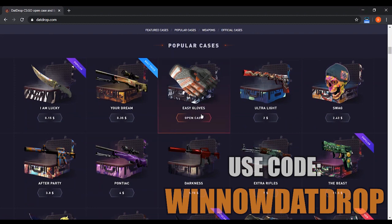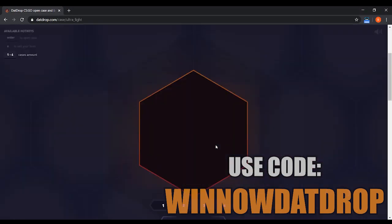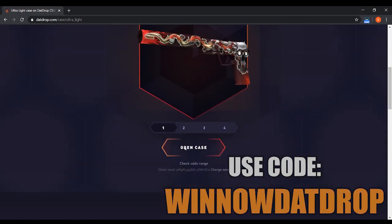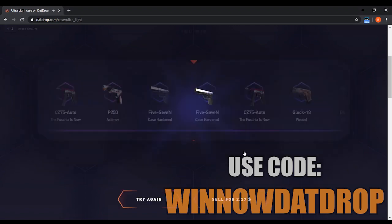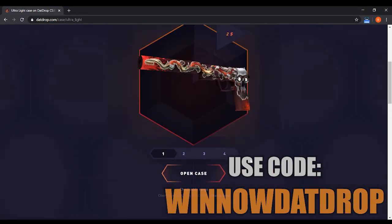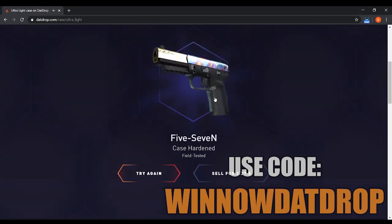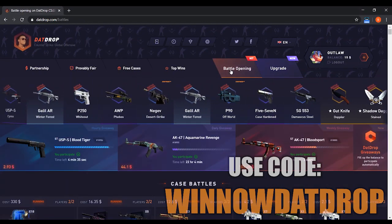Let's go back to the other cases. I want to open a couple more before we get into the 1v1s. Let's go with the Ultra Light — it's only $2.00. We can get a bunch of different items here, small chance to get the USP-S Kill Confirmed, a bigger chance to get the worse guns. Let's open one — and it's looking decent: Five-Seven Case Hardened, $2.27. We made a little bit of profit. Let's try that one more time — and there's a Five-Seven again. We didn't make much but it was just $2.00 and we made 27 cents, so that kind of makes up for our earlier loss. We've got about 15 bucks, so let's go into the battle openings.